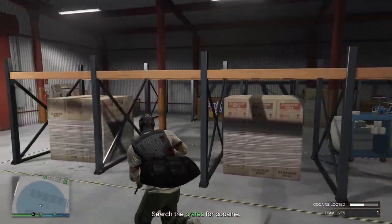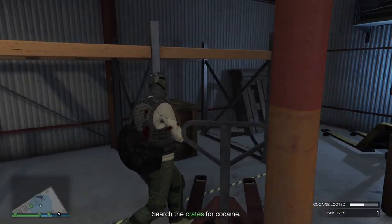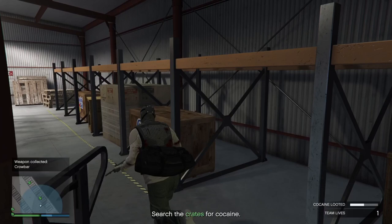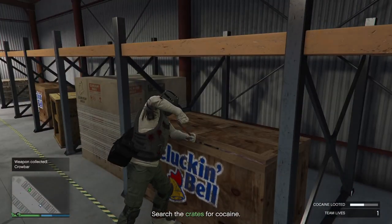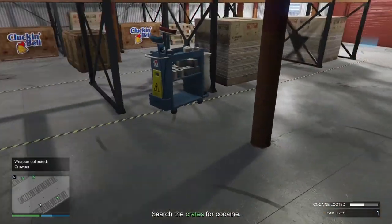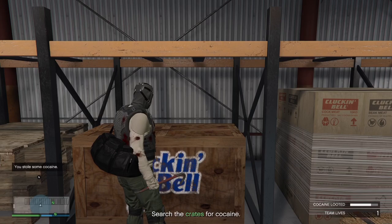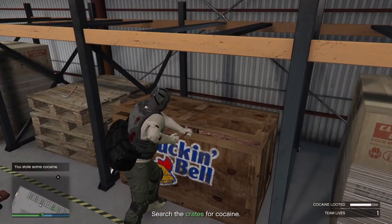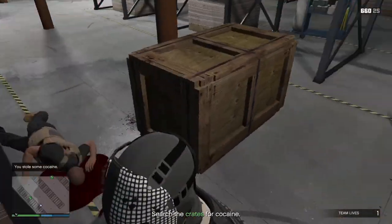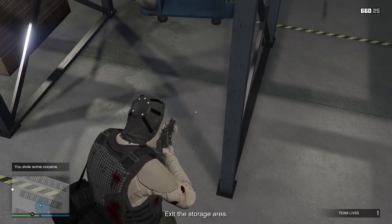Why aren't I picking that up? Do I have to pick up a crowbar from somewhere? They're showing up on the minimap — so there's one here. So come to the two far crates, this one and this one. It doesn't matter whether it's silent and sneaky or aggressive — it's always going to be that crate there and whether this one spawns here or here.